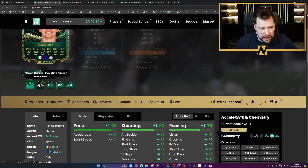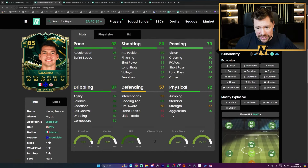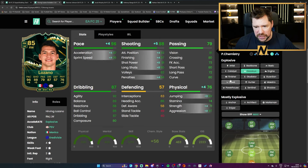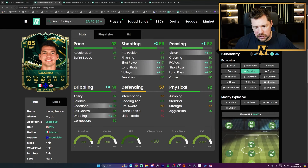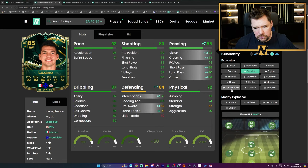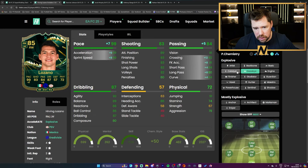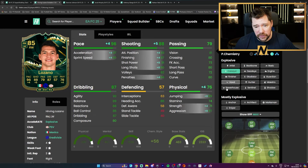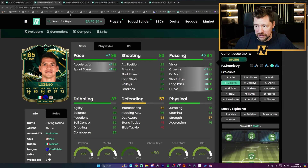Lozano is up at 5K — I think that's due to something else though. Into the Cannon he goes, and that is a serious upgrade still a bit lacking on passing. I'd be inclined to put a Dead Eye or an Artist on him. Dead Eye doesn't boost crossing, Maestro doesn't either, but Catalyst boosts crossing nicely. I might give Lozano a Catalyst — that is really nice, it is a really nice evo.